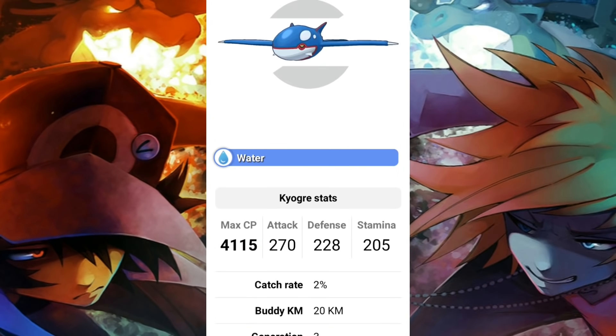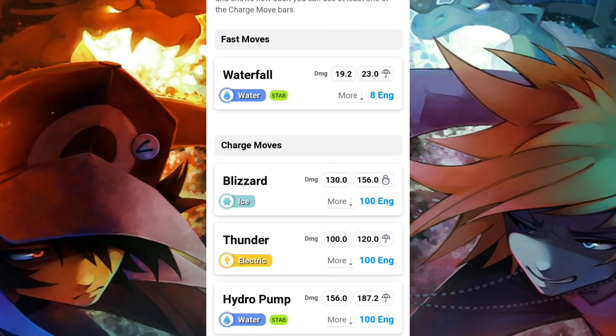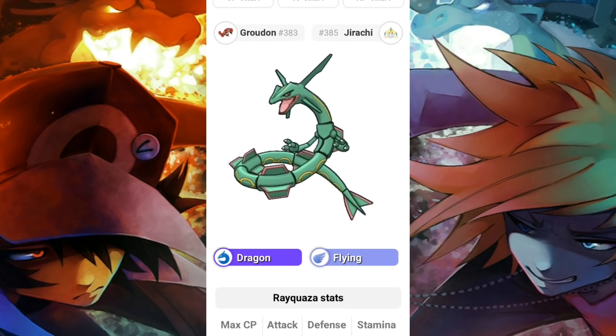Here are Kyogre's stats. It's weak to electric and grass; resists fire, ice, steel, and water. Quick move: only waterfall, which is working great anyway — massive damage plus STAB. Charge moves: blizzard, thunder, and hydro pump. You're going to want hydro pump and blizzard for sure. Blizzard covers dragons, hydro pump covers ground, rock, and fire types. If you want to throw in thunder to cover opposing water types and mix things up, feel free — but I'd recommend blizzard and hydro pump for Kyogre, simple as that.